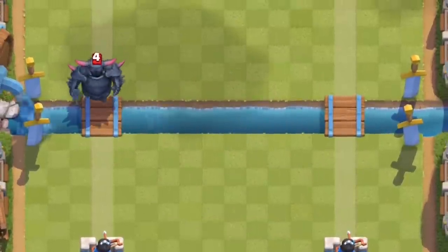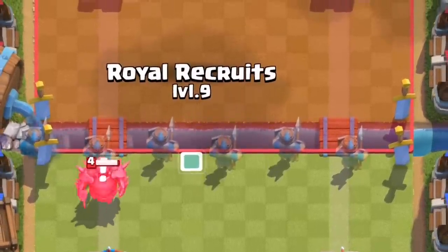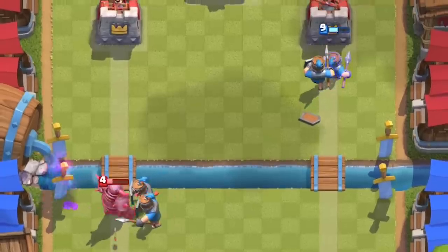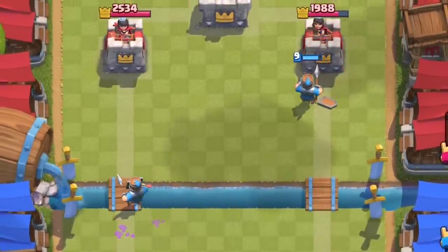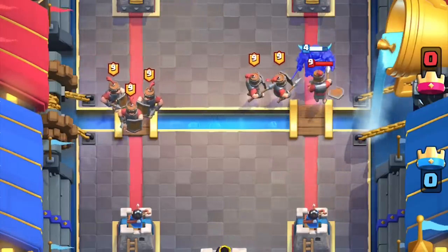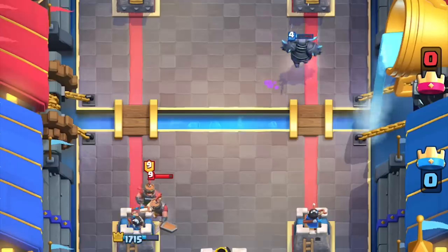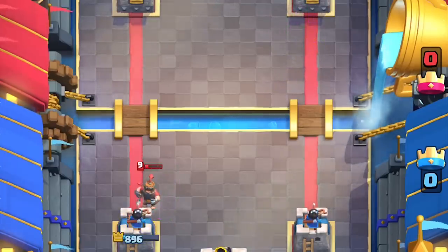The Royal recruits are obnoxious to deal with. To put into perspective how obnoxious — you can stop a seven elixir PEKKA for six elixir. Put the Royal recruits all the way to the side as close to the PEKKA as possible and four will attract towards her. Or, if you're confident they have no splash units behind the PEKKA, place them opposite so only three attract towards her. The other three will push into the other lane and deal over 1600 damage to the tower if left ignored.